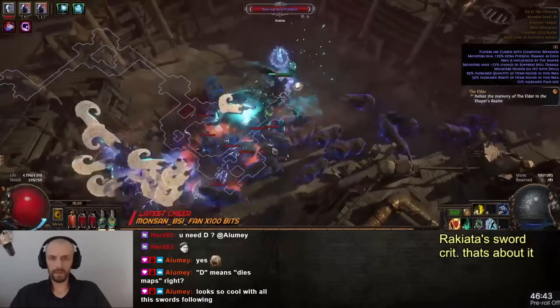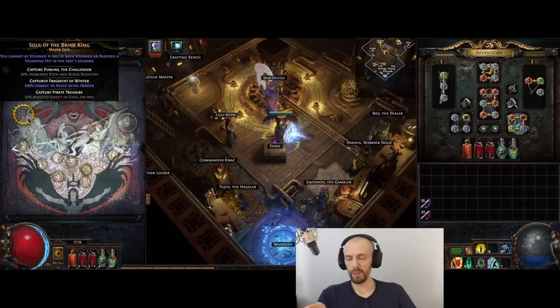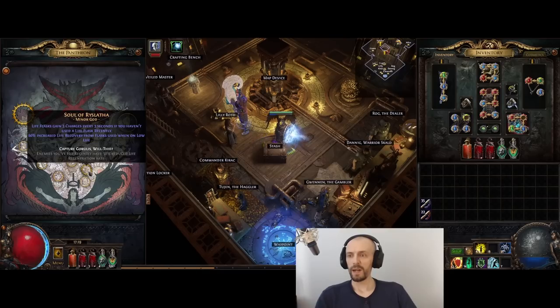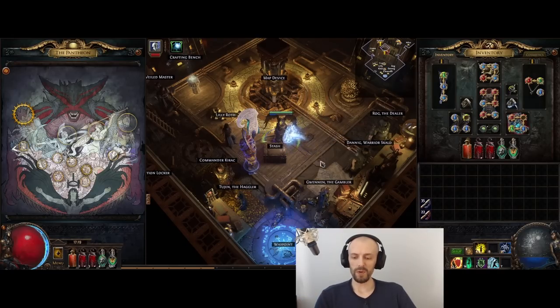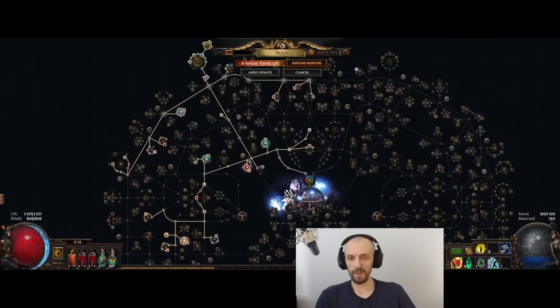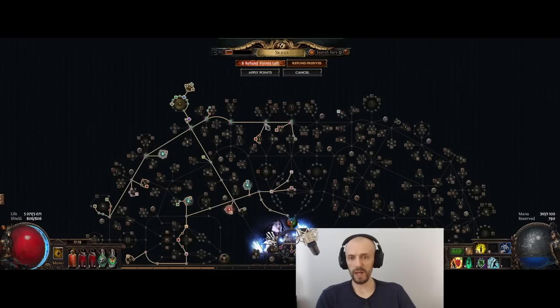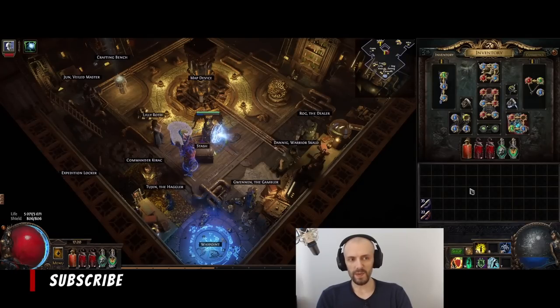The main cost of this build is just Defiance of Destiny. Playing without it I would assume it would not feel great, because my block alone is just not going to save me and I don't have a lot of recovery otherwise. For Pantheon powers, get the immunity to freeze as soon as possible, and then Soul of Ryslata just to passively regenerate Writhing Jars. If you don't have the Balbala Traitor keystone from Brutal Restraint, you can actually very easily incorporate Brutal Restraint into the tree here — you also get more Dexterity from it.